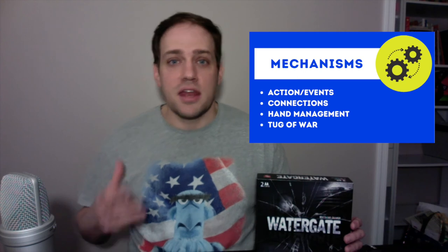Our last game this episode is also the most recently released: Watergate. Watergate was released last year and is a two-player duel-style game. It actually was awarded the Golden Geek last year for the best two-player game released in 2019. The box says it takes about 30 to 60 minutes, but we generally find 25 minutes is the norm — sometimes 40 minutes if the cards are coming out a certain way and cancelling each other out. In this game, one player takes the role of the Nixon administration and the other takes the role of a newspaper editor. The newspaper editor is trying to connect two informants on the Watergate scandal to the Nixon administration, while the Nixon administration tries to snuff out evidence and run out the clock to earn another term before getting caught in the scandal. The mechanisms are action and events, connections, hand management, and it's a tug-of-war style game.